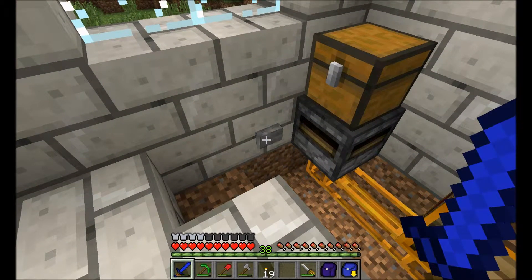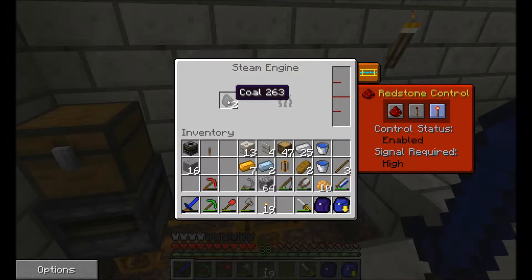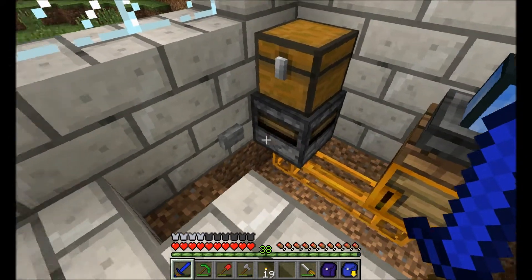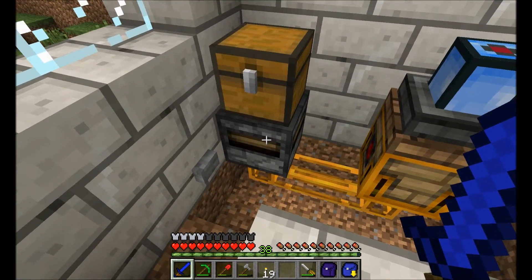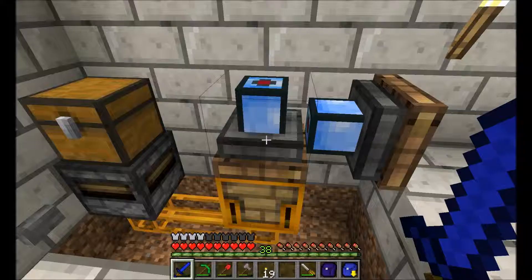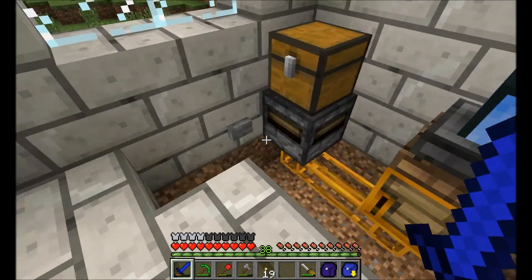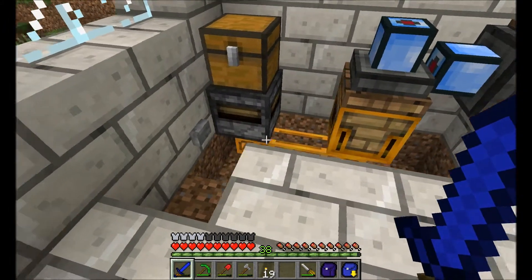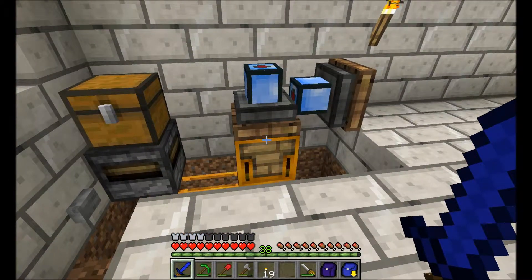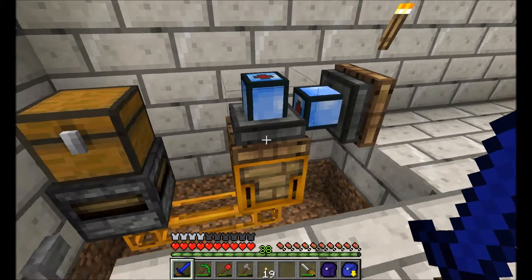If I pulse it now, nothing gets pulled out. If I remove the coal from the buffer it's immediately inserted back, and the earlier pulses are actually stored — so the system remembers it's been pulsed. That's how my refueling system is going to work. Of course I'm not going to stand here hitting a button every time — I need something automatic. I could probably do it with BuildCraft gates later, but that requires a lot of diamonds and power to make the gates.